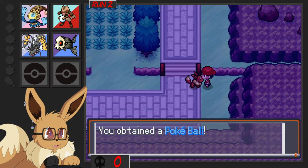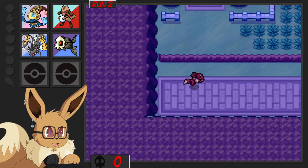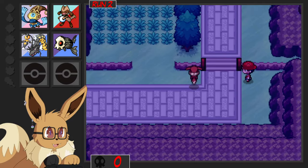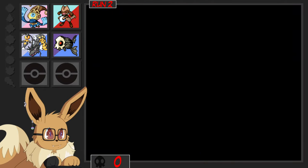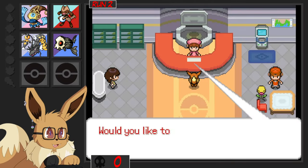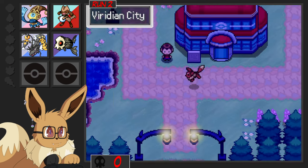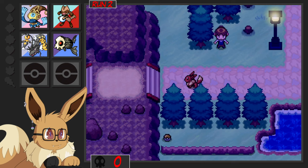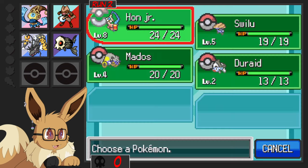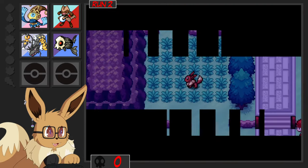I'll take it though. Let me go here, get a Cleanse Tag. I can't wait to get an actual Steel-type move on my Han Jr., because I have the Iron Plate which is fantastic. I just don't know when Honedge actually learns a Steel-type move. I guess I could check that right now too — Iron Head at level 36. That's crazy. So let's actually catch our next Pokemon and then we're going to go train.